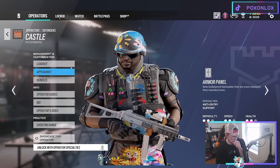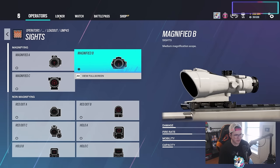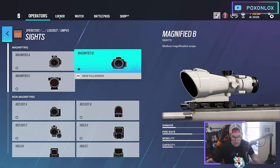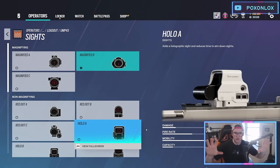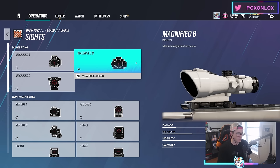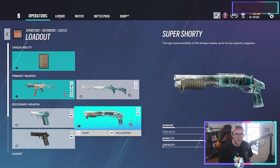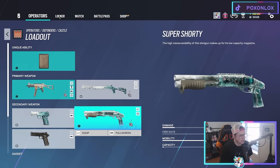Castle's loadout is simple — flash hider, vertical grip, laser sight, and I run the magnified B ACOG scope. If a gun has an ACOG scope, I'm typically running it. If you're a newer player, one-time sights might be better since the ACOG zooms your screen a lot and requires good map knowledge. Once you've learned the maps, bump up to those ACOG scopes. Castle has the secondary shorty — I run iron sights and laser sight on it — and you can make long-range angles with the primary plus surprise people with the shorty.